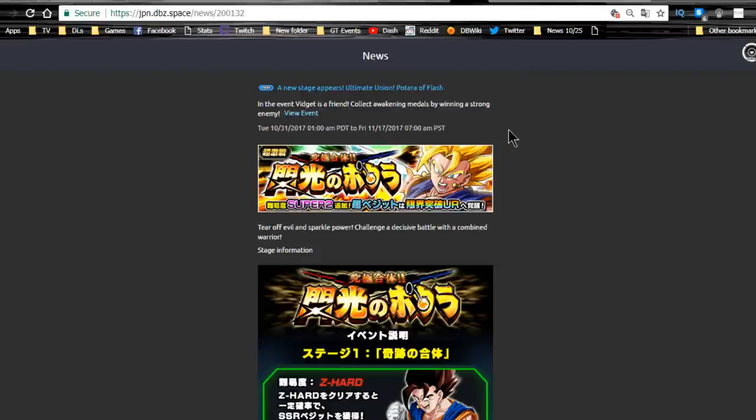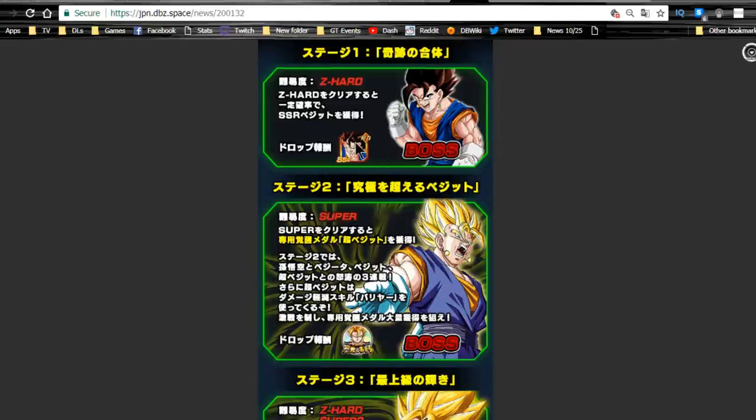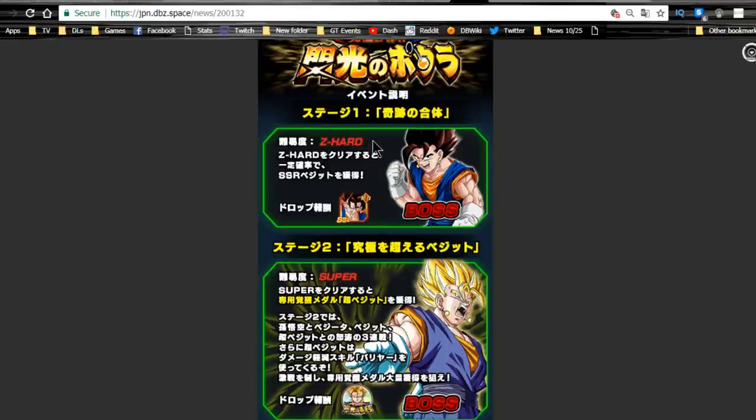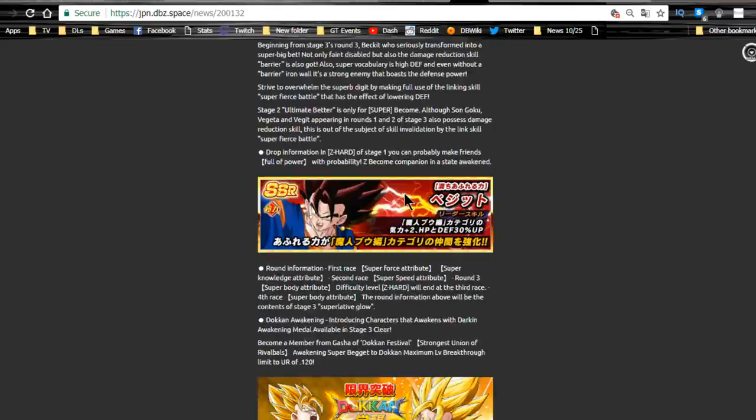The new Super Vegeto event just came out last night — available until 11/17, so about two and a half weeks to grind. You also have the STR Super Vegeto available from the Z-Hard stage one. All base form Super Vegetos are now grindable — it's officially confirmed. I'm really happy Bandai started allowing them to drop as pre-awakened, so you don't have to waste Zeni and awakening metals to get them.